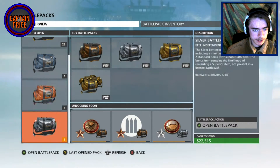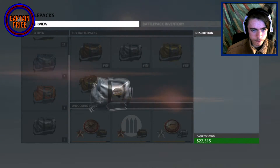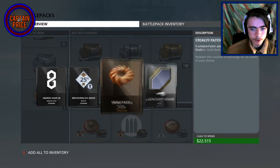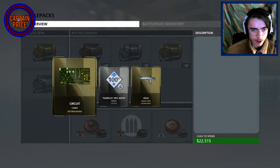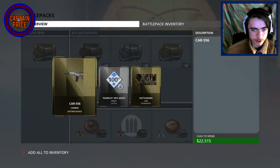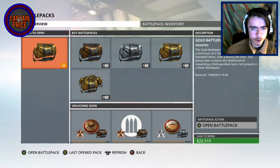So I guess we'll open these silver ones and then the others. Oh, okay — nice! I'm not gonna use that guy at all. Oh that's nice — I didn't know you could get that. Looks like a nice snake camo, and oh, alligator something. Alright, now we've got the 23 gold packs.